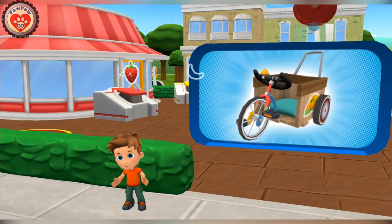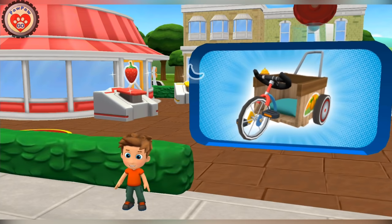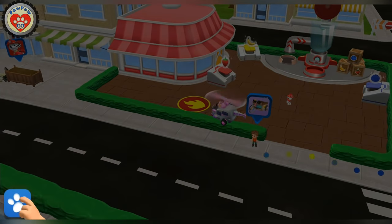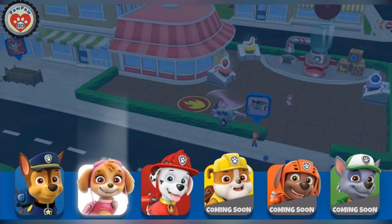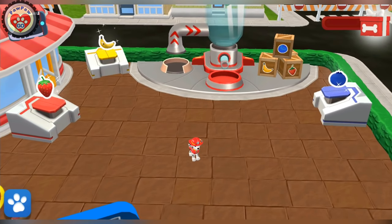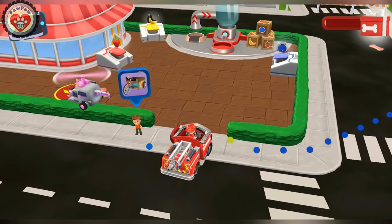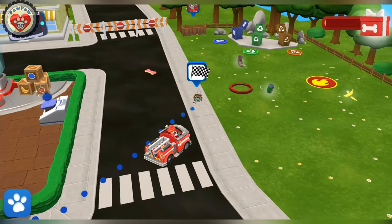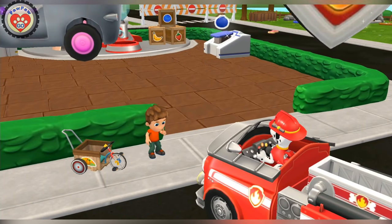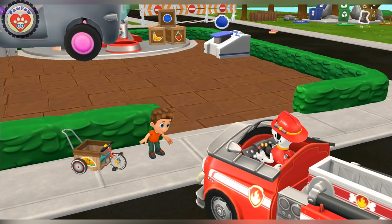Alex lost his favorite super trike! Can you find it? Other pups can help on this mission! Tap on the paw button to call another pup! Pick a paw! Rubble is off duty for now — he will be coming soon! All right, pup! Time to find Alex's super trike! That's it! It's the super trike! Thank you, pup! Alex will be able to zoom around town again!